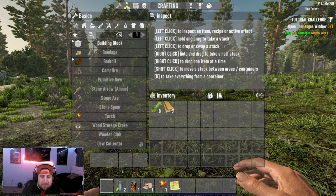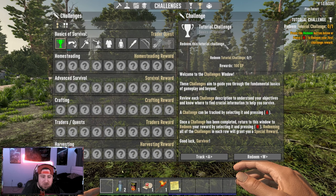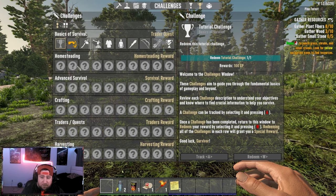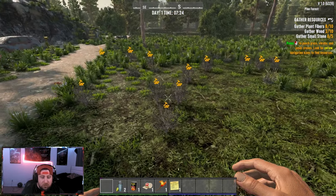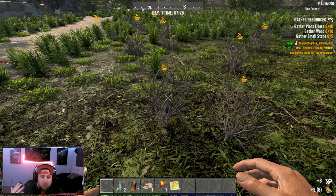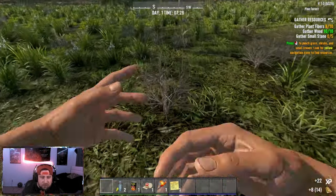So the tutorial challenge — this is the experimental build, so a lot of new stuff is here. They got some really cool things with the challenges, which is something you should follow right away. You do get these challenges as you persist and go through the game, and there's going to be some for everything: crafting, traders, harvesting, home setting — right, the basics of survival. Once you complete these and gather, you can track them — you can have one quest tracked at a time.